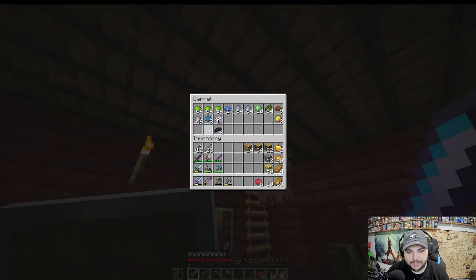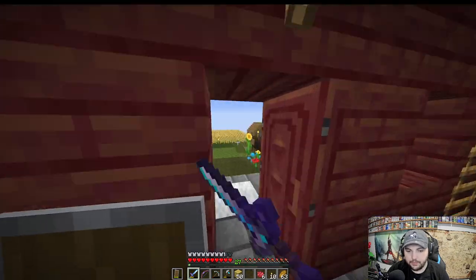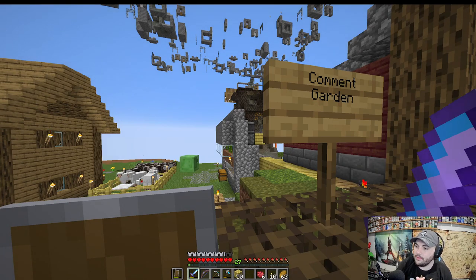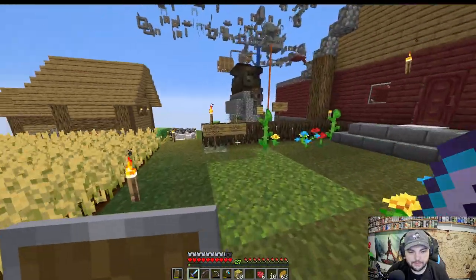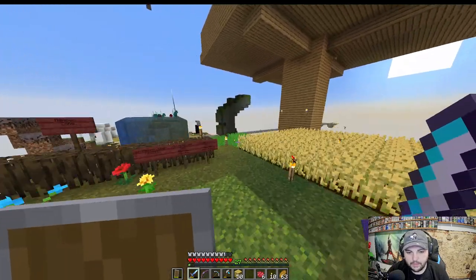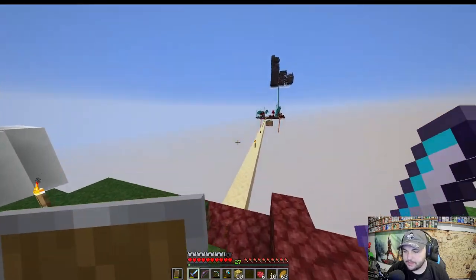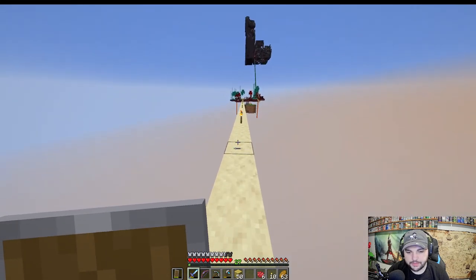My next step is working toward the Nether. We could really use a fortress — if we get one we can get enough Blaze Rods to go to the End, since I already have the Ender Pearls. We're just short on Blaze Rods. Still no pillagers spawning — just more slimes. We could really do with more Blaze Rods.